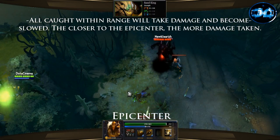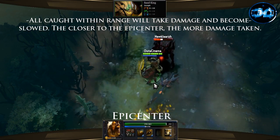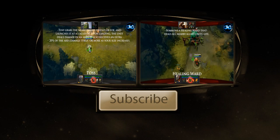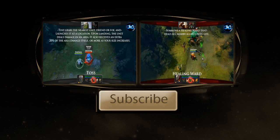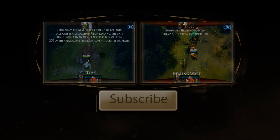Aghanim's Scepter works pretty well on Sand King by adding 2 extra pulses to his ultimate as well as lowering the cooldown from 100 seconds to 80. Thanks for listening guys and as always remember to subscribe to Dota Cinema, your home for Dota 2 videos, and also check out Dota2Portal.org as well as DotaReplays.org. My name is Sunspan and until next time, love you!